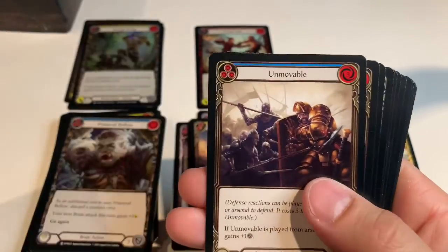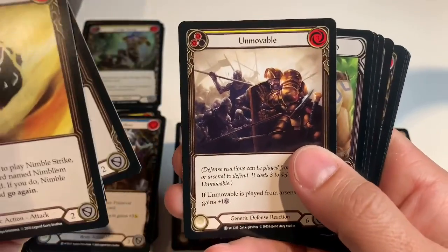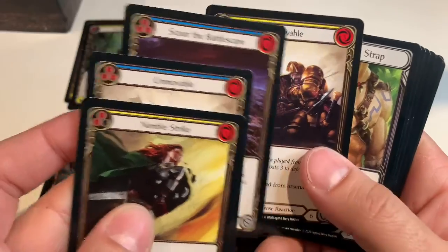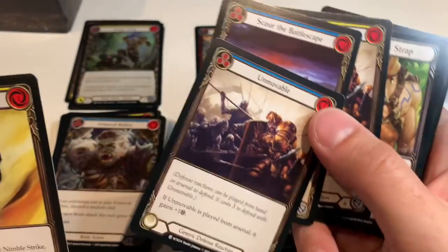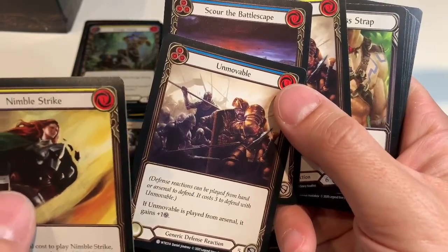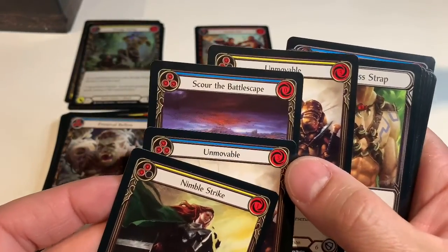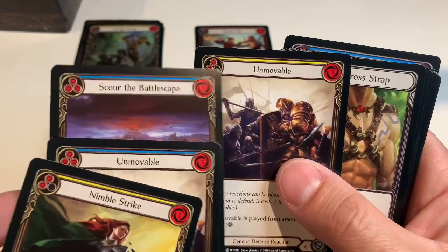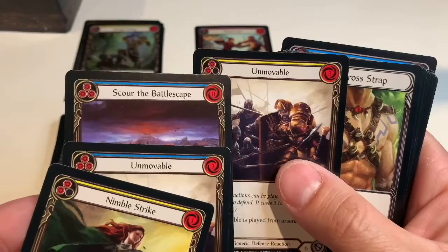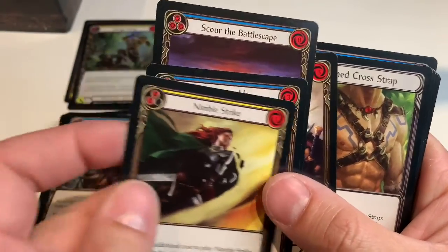Nimble Strike again, Unmovable, Scour the Battlescape, Unmovable again. I'd like to complain — why is it yellow and blue? Unmovable — I guess that's something with how their system works. A blue and a green... oh right, because they have different costs. Something about those plays into the game, maybe that's why I got so many Nimble Strikes in the last one.